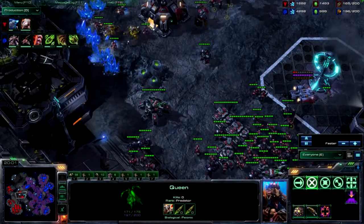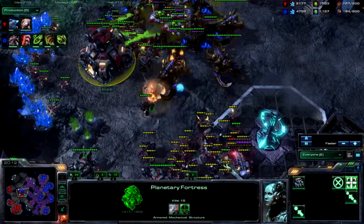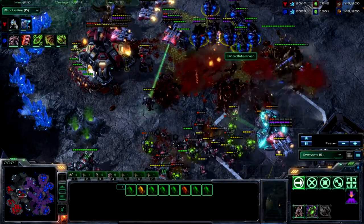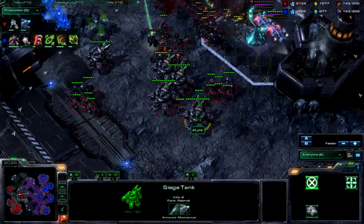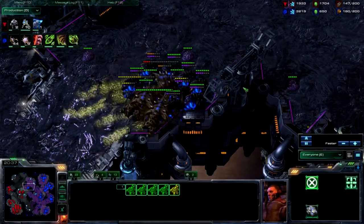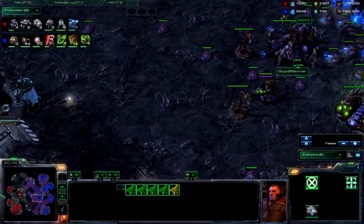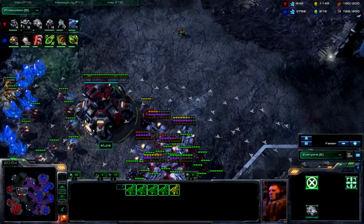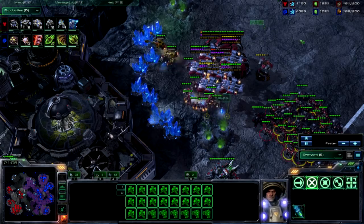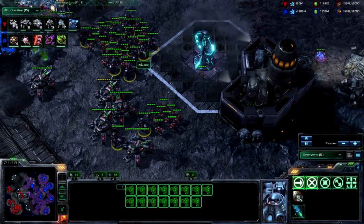Here's going to be a terribly angled engagement. The planetary is going to absorb a lot of damage, and the marines and marauders just focus down these ultras like they're nothing. The infestors get some fungals off but clearly not enough — the tank line is really well placed, and that was just absolutely awful, just donating units. In retrospect, the correct attack path is right here — it takes the planetary out of the equation. The tanks would die, the marines and marauders would have to pull back, so that should have been my path.